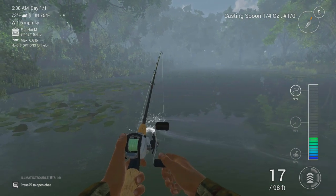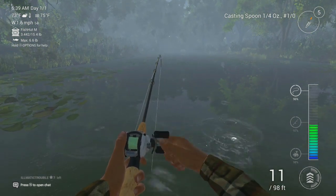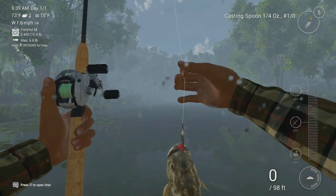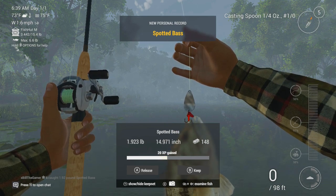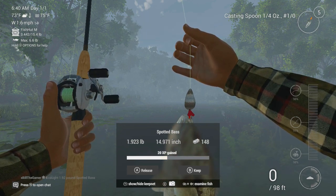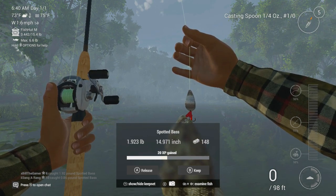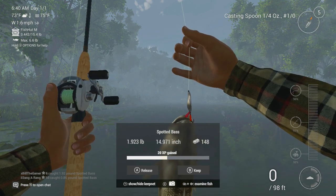I'm hoping this is a bass — I'm pretty sure that's a bass, I just saw the jump. There we go, that's actually a new PB — 148 bucks for a 1.9 pound spotted bass, nearly 15 inches in size, 20 XP as well. I'm going to keep that.